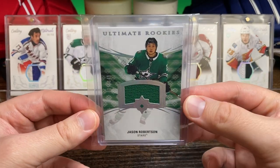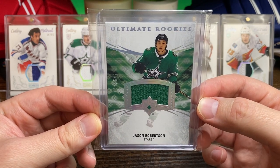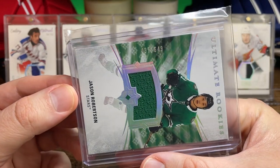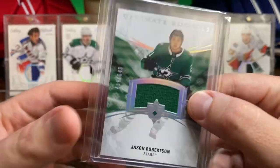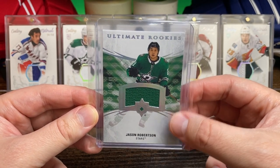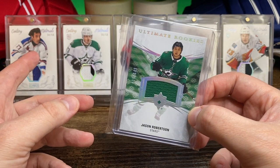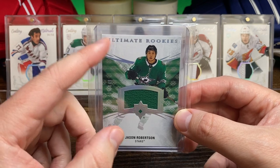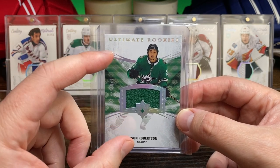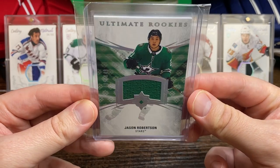Starting off with this awesome Ultimate Collection ultimate rookie card — this is the jersey parallel numbered to 649, just a single color patch, real clean looking card. I am putting together this set and it reminds me kind of a National Treasures or Dominion where it's just kind of like a white background and there's nothing else in the background — it's just like the player cut out — which I kind of like.